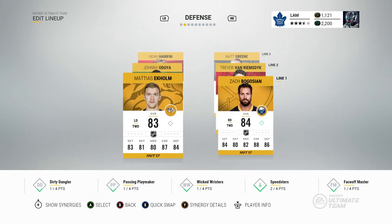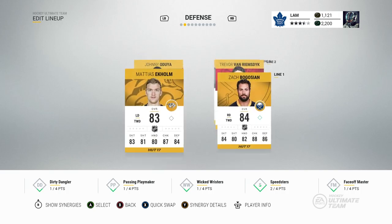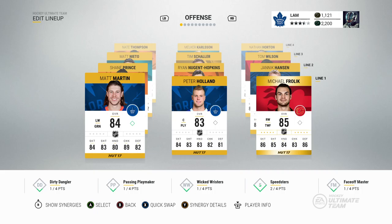I found it kind of weird that some defenders weren't on the team — instead of a 79 overall left defender, I put in my 83 overall Noah Hanafin. The team is actually a little bit better after just going through the collection. Anyway, this is how the team is looking for the first game of episode two of HUT Roulette. Let's get right into it — we gotta win this game to get the pack.